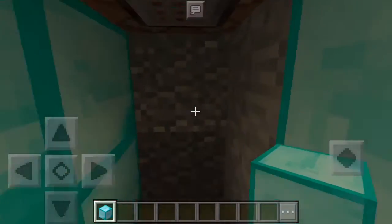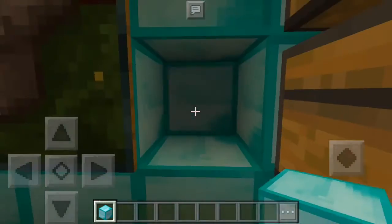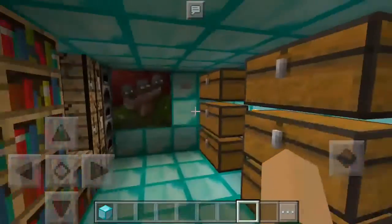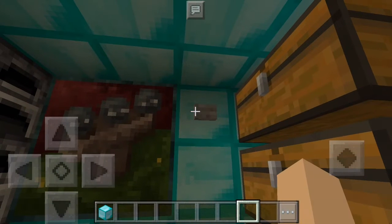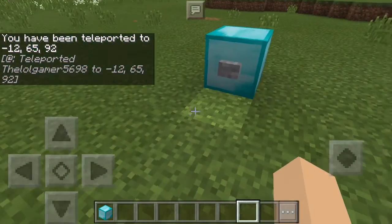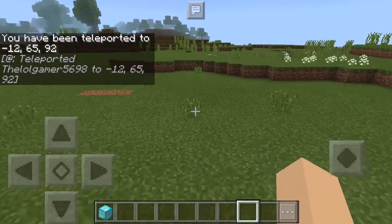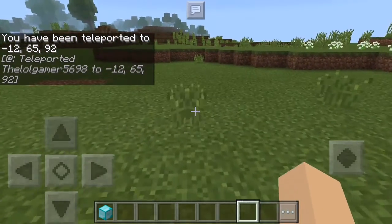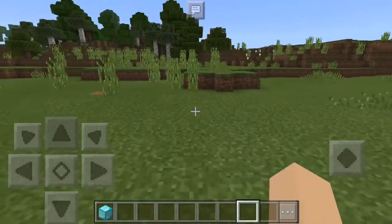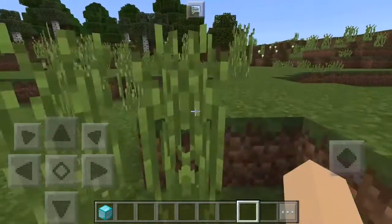I'm just going to put this back to make it look more realistic. Here we are — we're in our diamond block, home sweet home. Don't we all like diamonds? Tell me in the comments if you like diamonds. Let's teleport back up. This is the tutorial on how you can live inside a diamond block in Minecraft. Hopefully you guys enjoyed — drop a like down below.